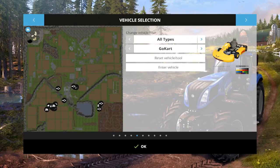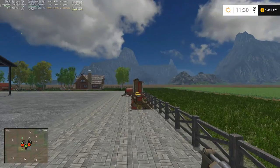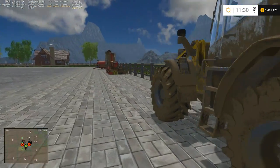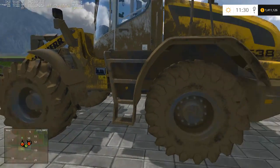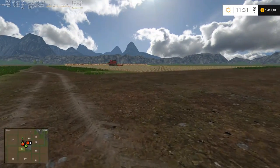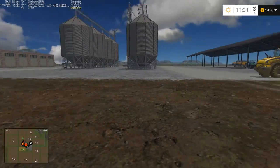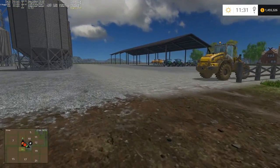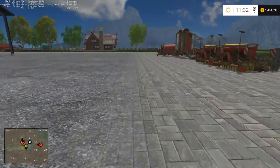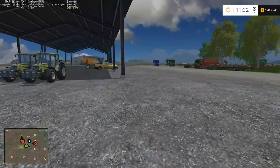There are hidden vehicles on this map — I'm not sure how many we've found, but we have found a few. I found a fertilizer spreader and a plow. The plow is probably not so useful, but the fertilizer spreader is probably somewhat useful. I don't know if we've got any fertilizer made yet — I'm assuming we do.